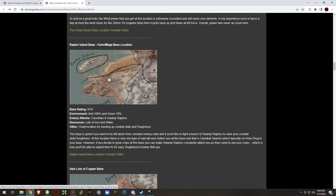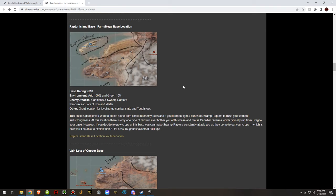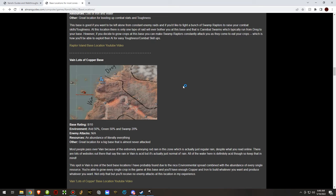Raptor Island megabase is very, very secluded. It's halfway decent for farming. Lots and lots of iron, but no copper — that's the big drawback. You would have to import electrical components if you made a base there.